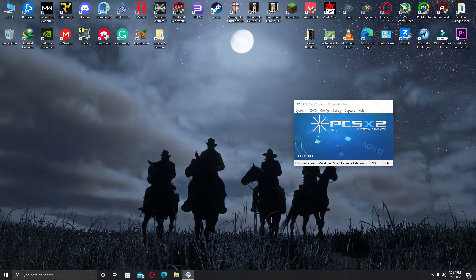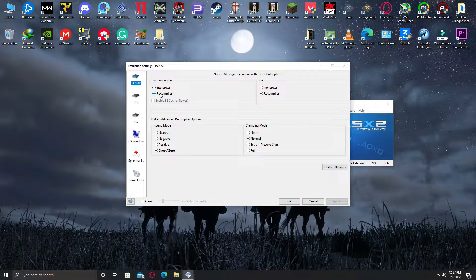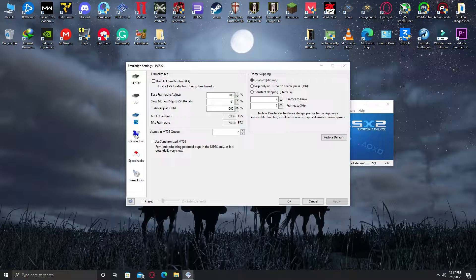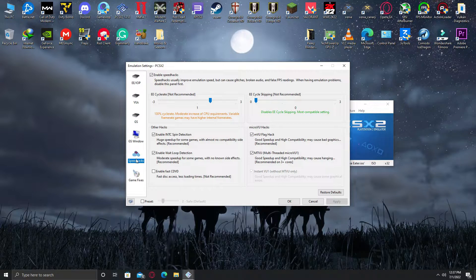Moving on to the emulation settings: these are the EE/OP settings, the VU settings, GS settings, Windows settings, and speed hacks. I hope this video helps you — thank you guys so much for watching and I'll see you next time.